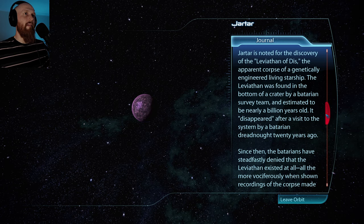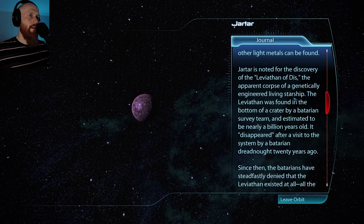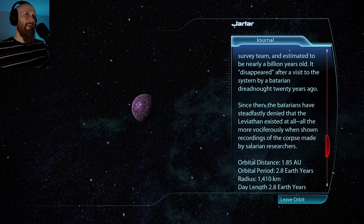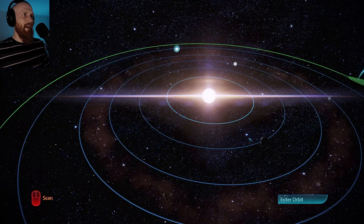Jartar is noted for the discovery of the Leviathan of Dis - the apparent corpse of a genetically engineered living starship. The Leviathan was found at the bottom of a crater by a Batarian survey team, estimated to be nearly a billion years old. It disappeared after a visit to the system by a Batarian dreadnought 20 years ago. The Batarians have steadfastly denied the Leviathan existed at all - all the more vociferously when shown recordings of the corpse made by Salarian researchers. That's a shame the Batarians got hold of it. It might have been useful if someone else had.